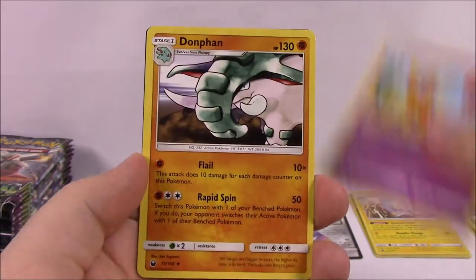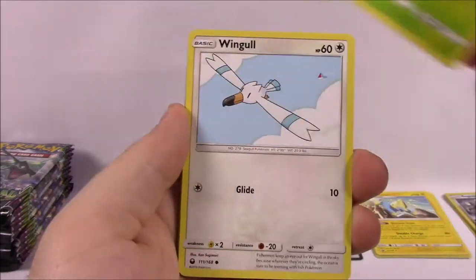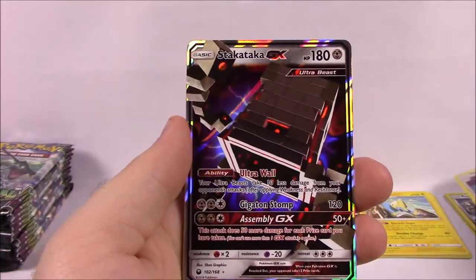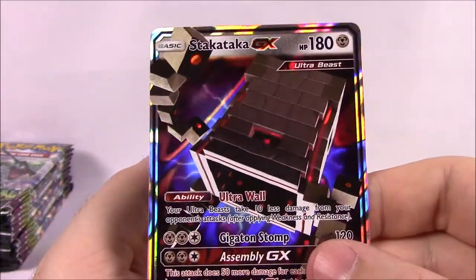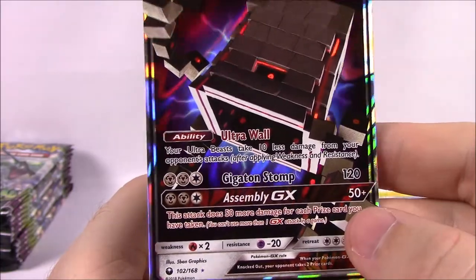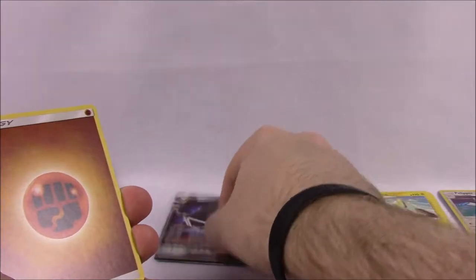Then we've got Fire Energy, Solrock, Duskull, Vigoroth, and code. Then we've got Electrike, Seedot, Wingull, Spoink, Chinchou, and a Pelipper Reverse Holo. And then we've got Stakataka GX — that's what I thought it was but didn't want to say the wrong thing earlier. It's a Steel-type Ultra Beast Pokemon with Ultra Wall, Gigaton Stomp, and Assembly as the GX move. So that is awesome — two GXs right in a row.